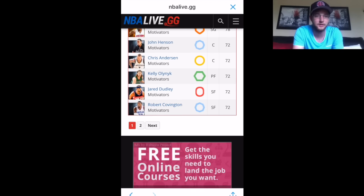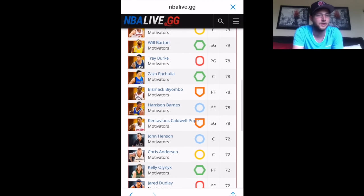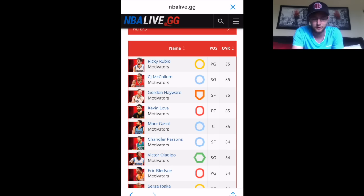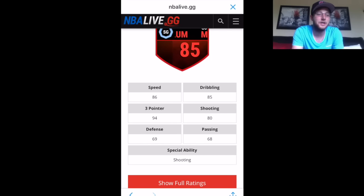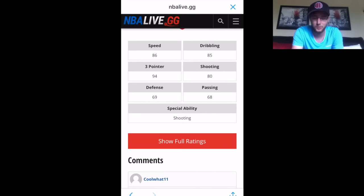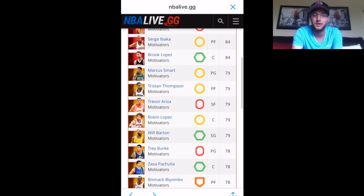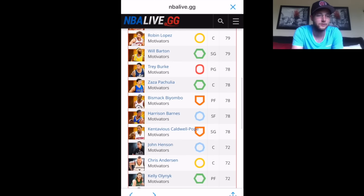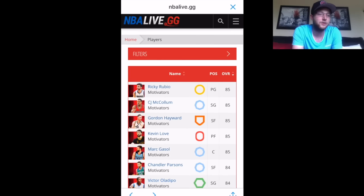These are all the different players you can pull in this set. We're hoping for one of the elite ones, but there are lots of gold and silver players you could end up pulling as well. The big one we want is CJ — 94 three-point shooting, 80 shooting, some wicked stats. These players only add to your team stats, so even the lower-end ones have decent stats.